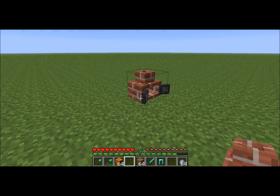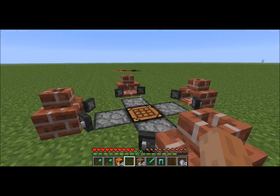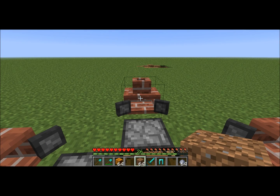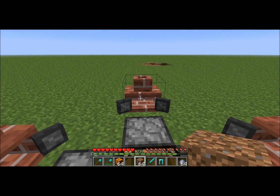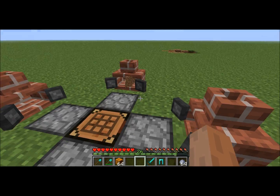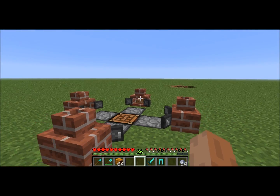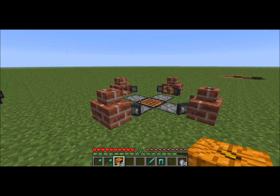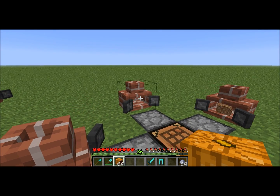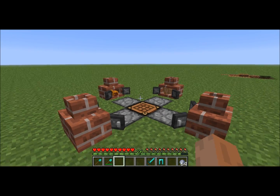I already have a setup right here. The incinerator doesn't require any fuel. You just right-click with your item and drop it in there, and it will start to destroy what's inside. If you want to get rid of some dirt or a pumpkin, just put it in and it will destroy it.